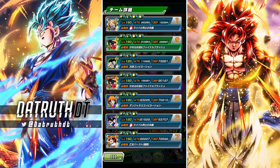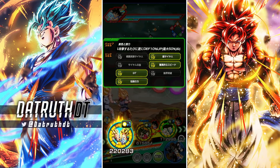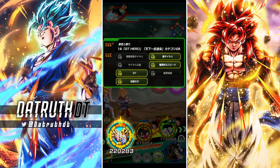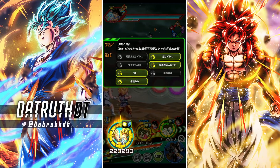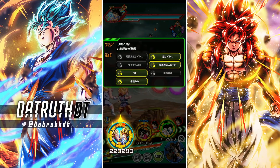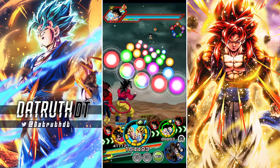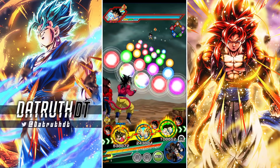They're getting 70% attack and defense at the start of turn. They get 10% attack for every attack performed — that's terrible, I don't know what they're thinking with that. They get an additional 1 key per Rainbow Key Sphere obtained. They give GT Hero and World Tournament category allies 10% attack and defense. Then they have an additional attack with a medium chance to super when collecting 5 key spheres. Their links are: Saiyan Warrior Race, Super Saiyan, Saiyan Lineage, Shocking Speed, GT, Shattering Limit, and Legendary Power. This is very bare bones.